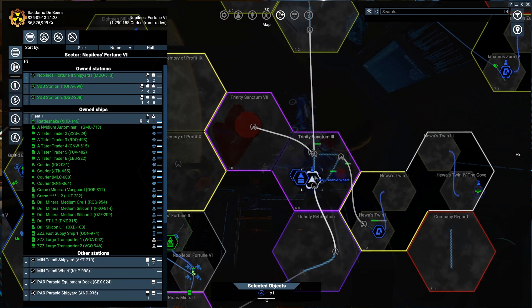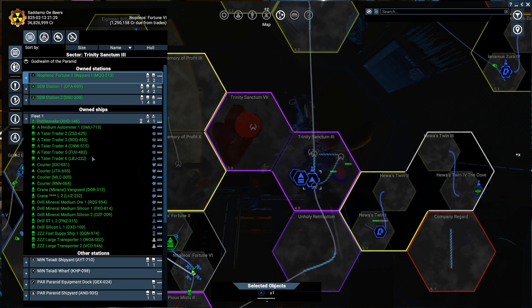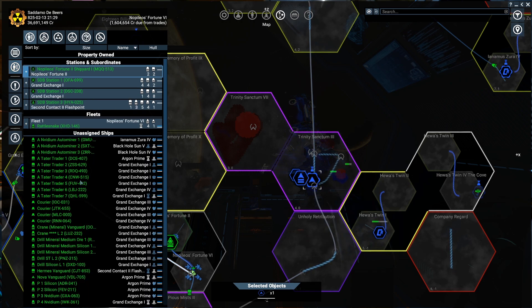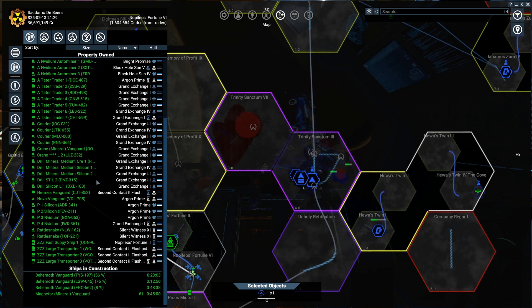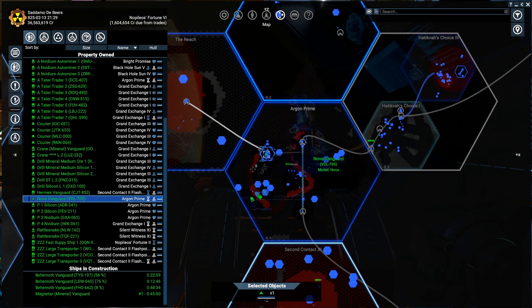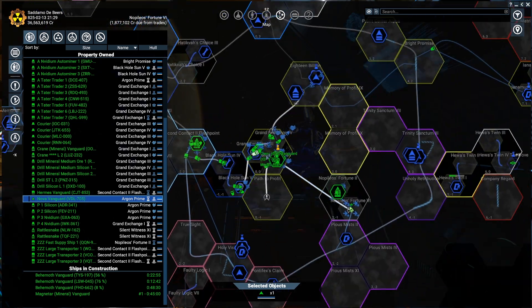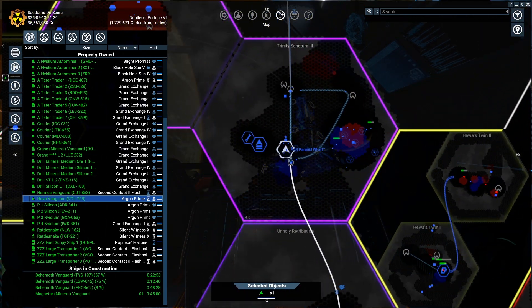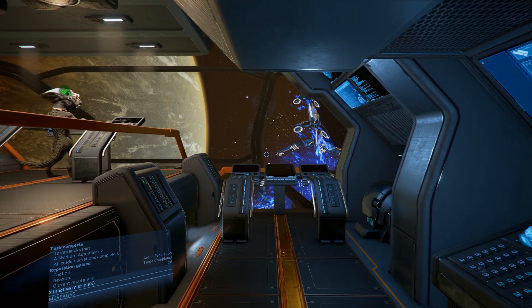Hopefully this will be enough. I'm thinking I'll visit the Paranid because I'd like to check the price for their blueprints — I want to buy the Hermes Vanguard, which is a transport ship and very, very fast. Where is the Nova? It's in Argon Prime. Nova, fly to the Paranid valve — I want to check the prices.